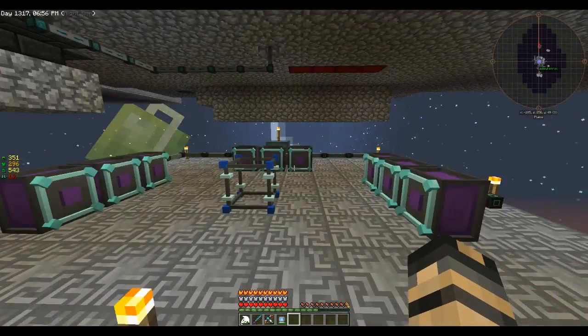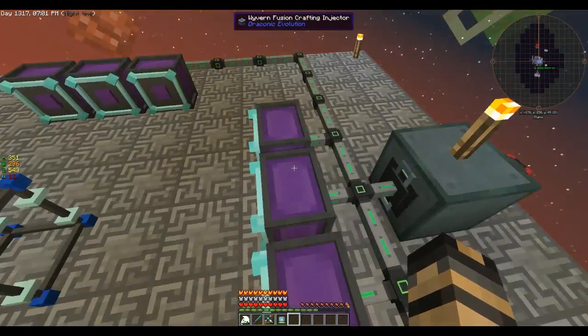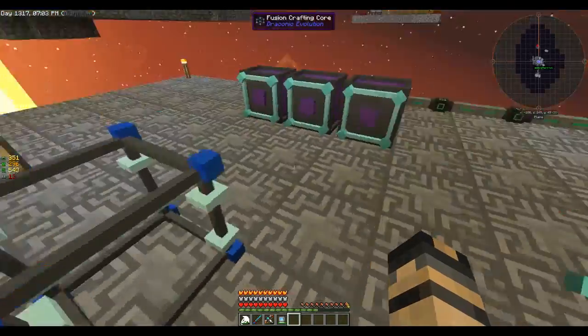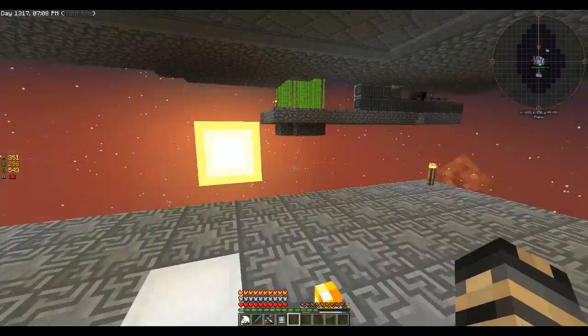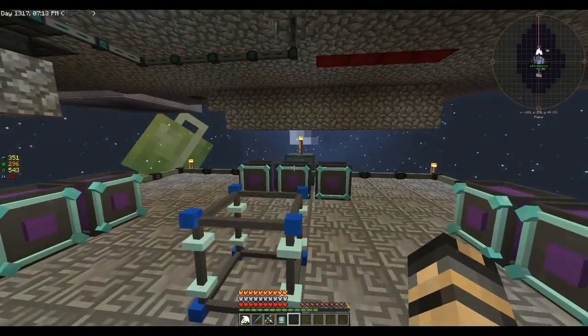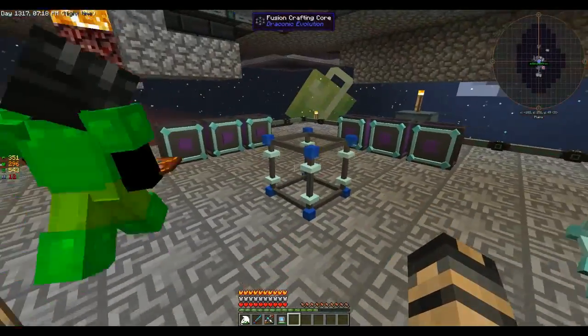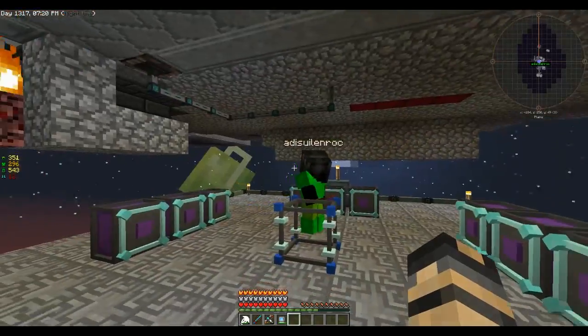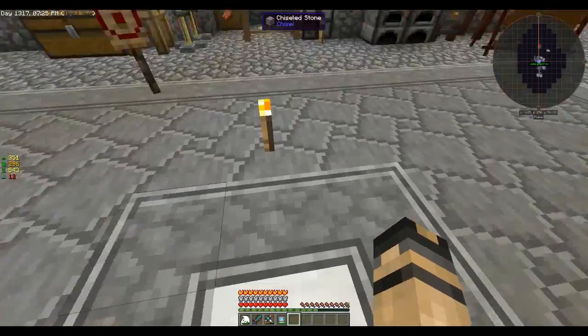And then Solonrock started the Draconic Evolution infuser - the fusion thing on the third floor. That's how he actually made it so we could get the awakened draconium using the dragon heart from when we killed the dragon. So yeah, he added that.